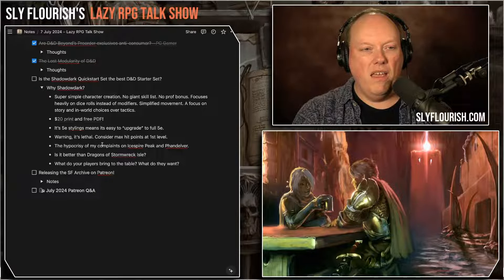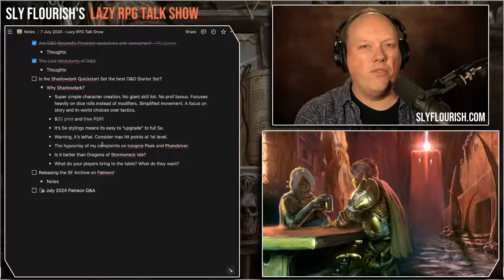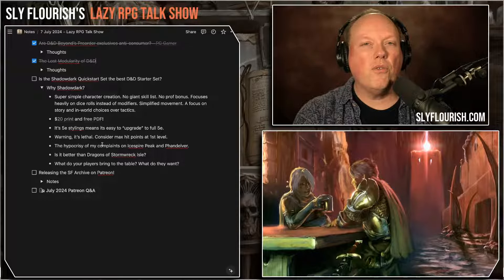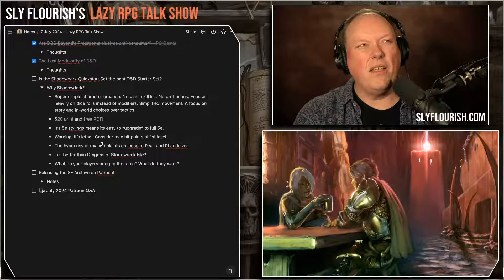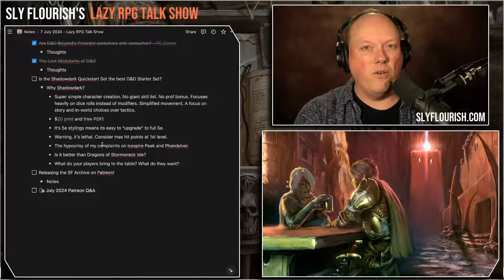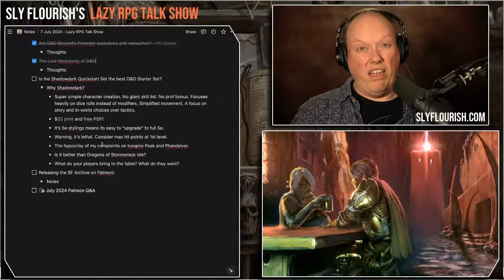Shadowdark has a real focus on the in-world choices that characters are making. This is the difference between modern RPGs and old-school RPGs. Modern RPGs often resolve situations by rolling a die — if you want to find a secret door, you roll a perception check, and if it's high enough, you find the door. It doesn't explain how your character found the door. The player doesn't say what they did. Shadowdark doesn't work that way.